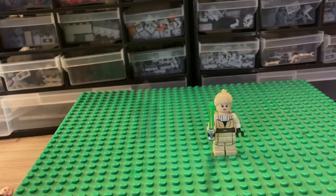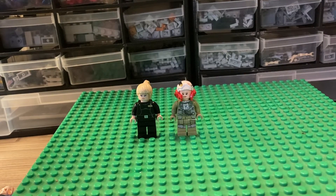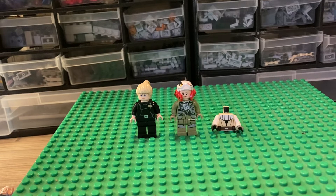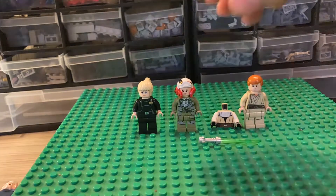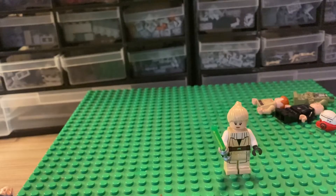For this Jedi Knight, you'll need Juno Eclipse's hair, this Resistance A-Wing pilot's hair, and what was Obi-Wan Kenobi's torso — I don't have the full figure — and Obi-Wan Kenobi's legs, and a green lightsaber.